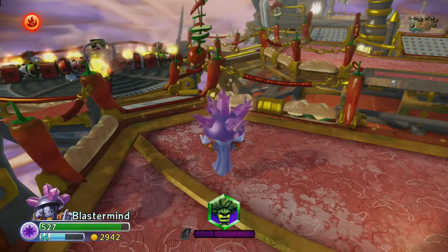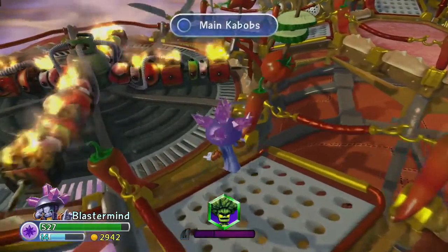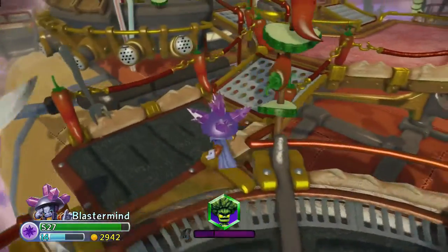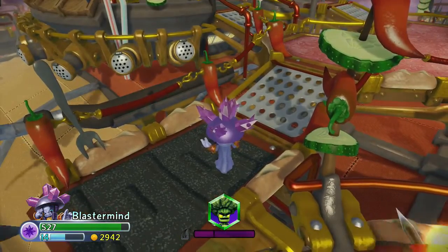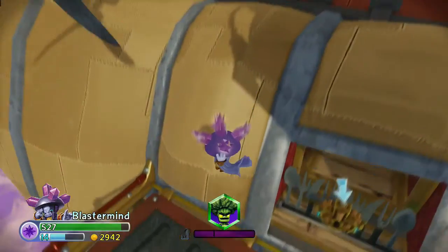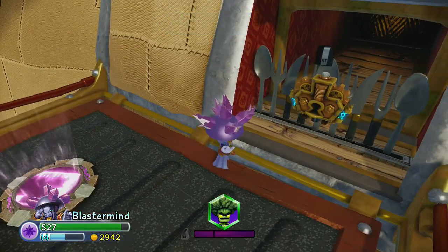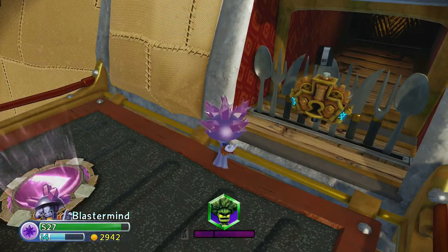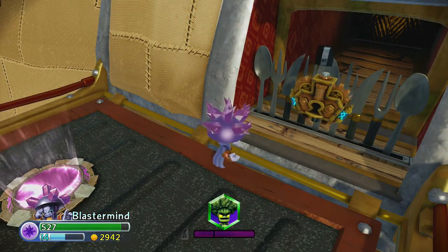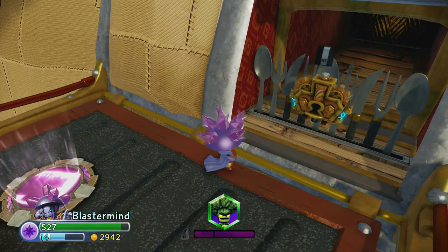So we're on the Zeppelin, and this is one of the paths. We just got through one of the puzzles, and we're going to jump over these kebabs and stop right here. Don't go the normal way — turn left and go off the edge. You want to fall down the edge here. Now we've got a lock puzzle, but we've got Blaster Mine loaded up.